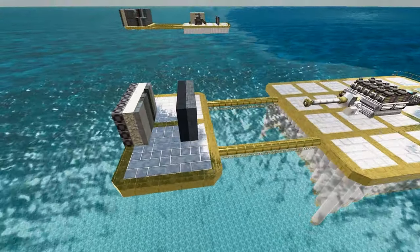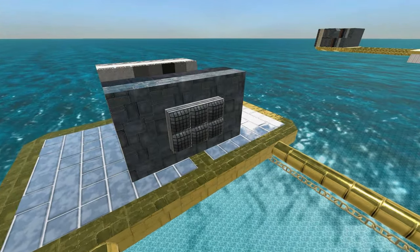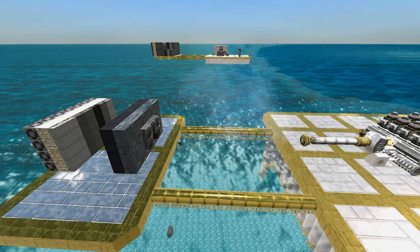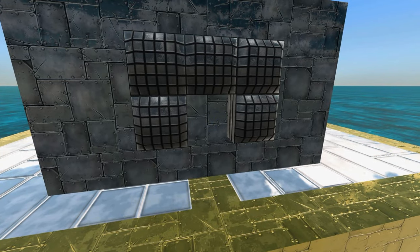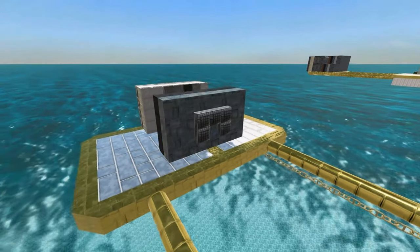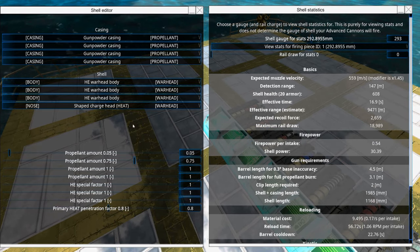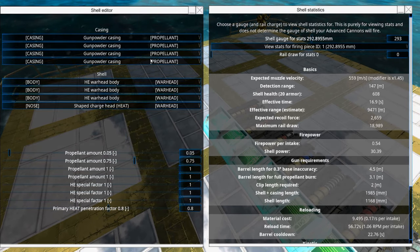The best way to completely protect against HEAT is to use ERA armor — the shot is completely reduced, but the ERA block itself is destroyed. ERA is not very reusable, but it's the best thing you can have against HEAT shells. A HEAT shell configuration looks like a shaped charge followed by a couple of high explosive warheads.